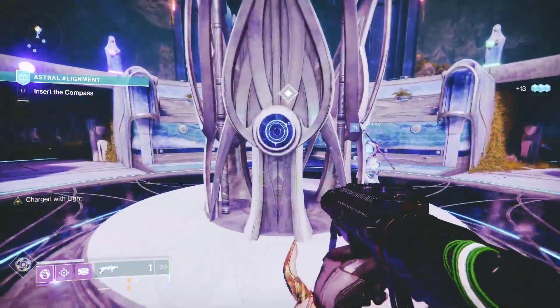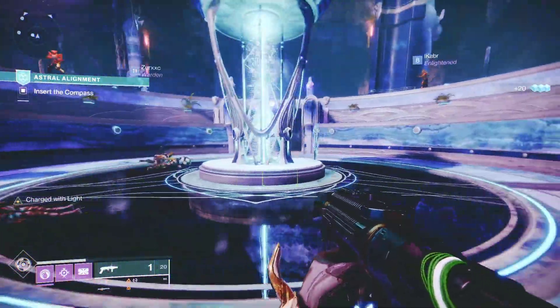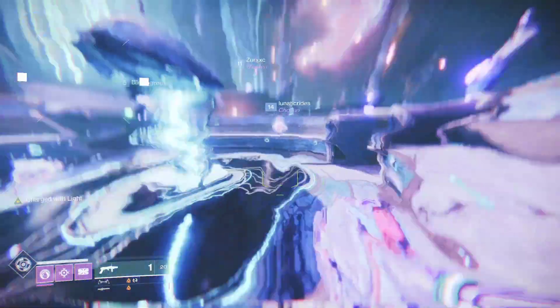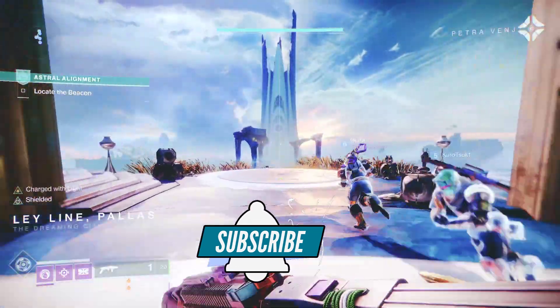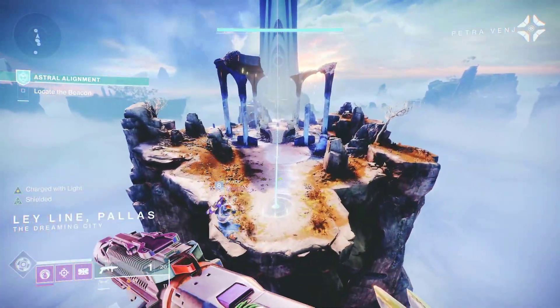Stage 1 starts in the Blind Well area. You just kill everything and once the bar is full, you will notice a prompt on screen that says to insert the compass, which will teleport you to the next stage.